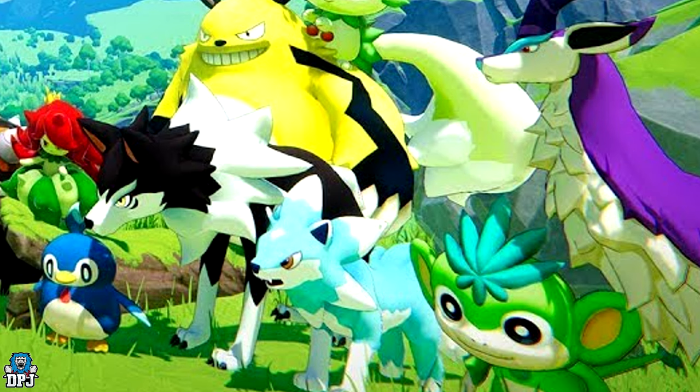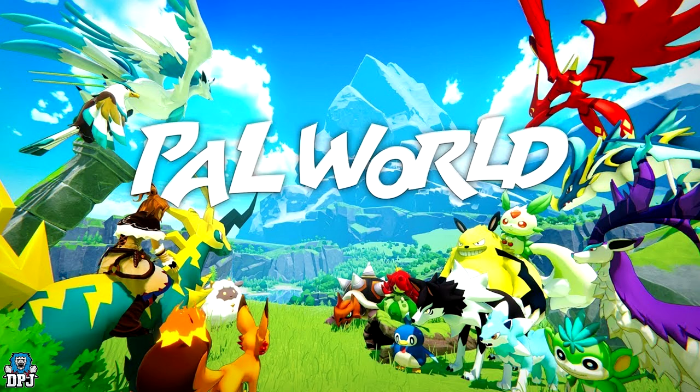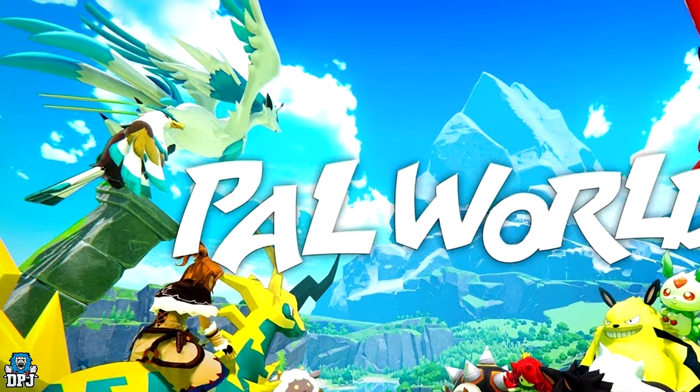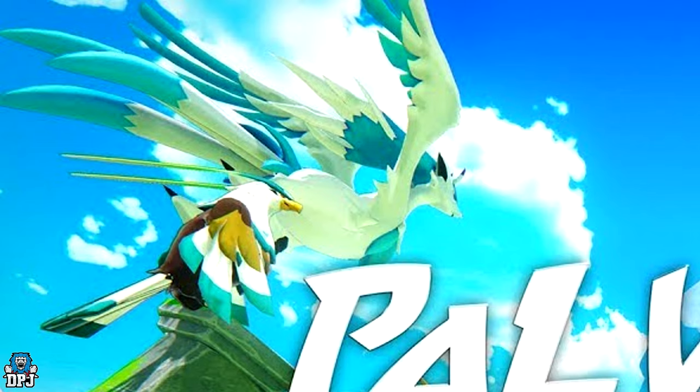This image is one of the very first released, and interestingly all pals in this image besides two are in the current game. The two exceptions are this little cyan dove — which I have no doubt will be an ice element pal — and the other pal we see here which isn't in the game yet: that flyer in the top left. We do actually see this pal within a trailer, but only for a few seconds, and we see it being rolled.